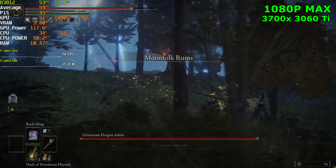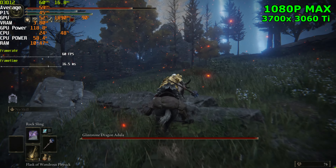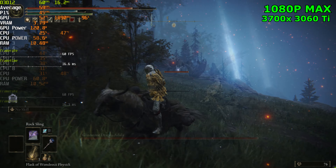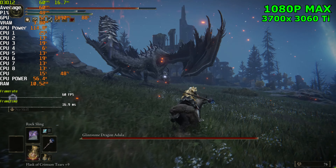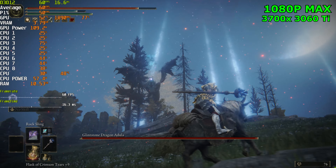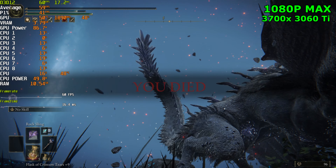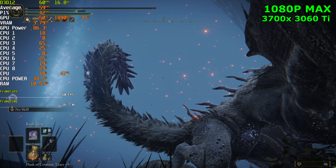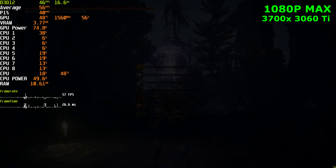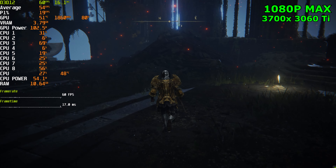We actually got an FPS drop — we fell into the mid-40s when it was breathing fire into the trees. So let's go ahead and try it again. That was like a one-off thing where we actually did fall into the mid-40s. So I guess it's not perfect, it's not fully fixed. It seems like it's not as consistent with the FPS drops, but it still does happen, especially with the dragons. The spawn area has definitely been fixed — it doesn't have any stutters anymore there. But dragons still do cause FPS drops, just not as consistently as before.